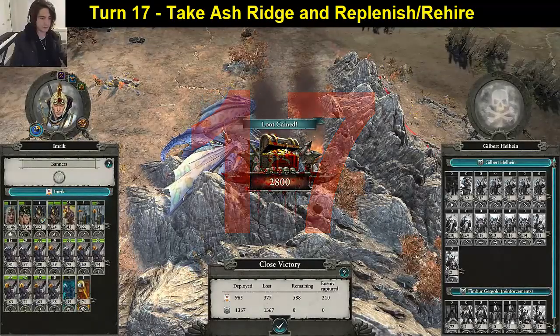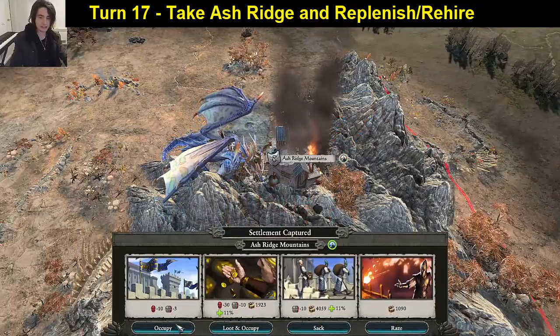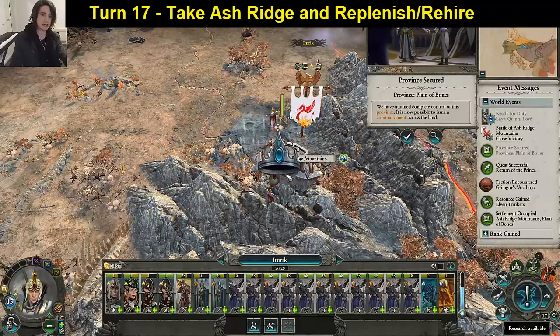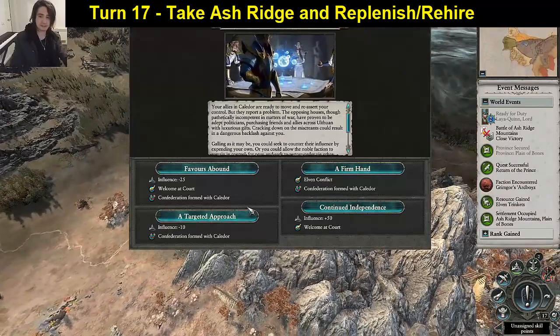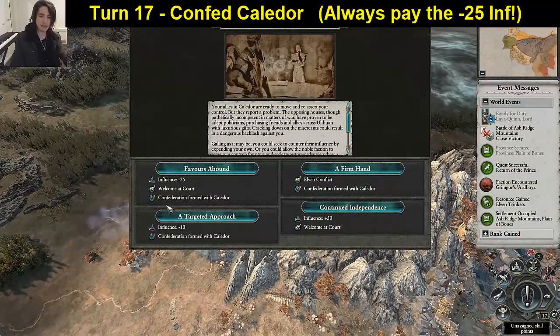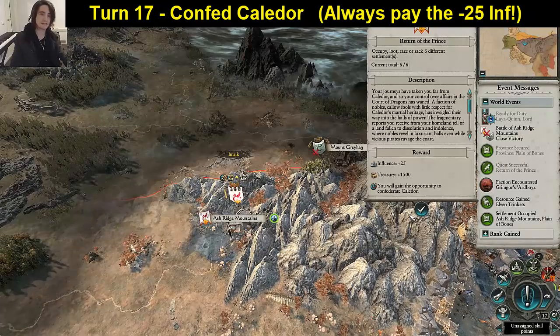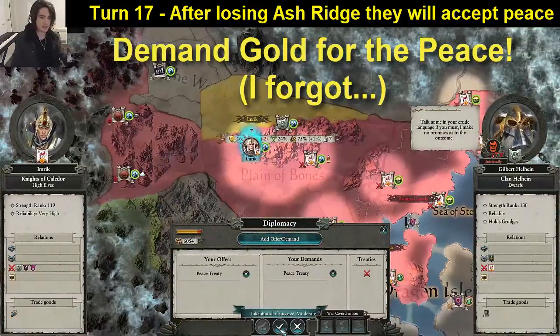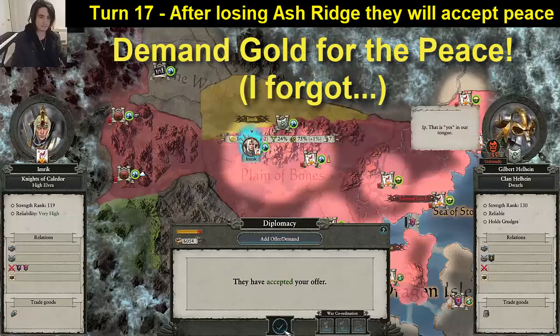That was quite tough actually. We will be taking this settlement — there's no way we're taking any risks here. This completes our now second province. We can now confederate with Calador — pay for the influence and try to get the welcome at court to get ourselves a fast confederation with Alariel. See if we can peace out with these guys — quite happy to do that.